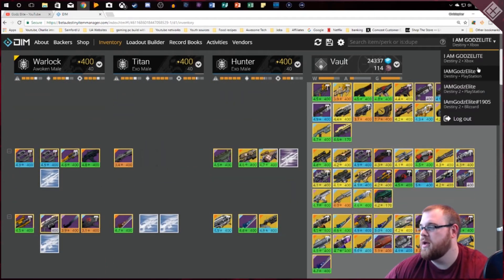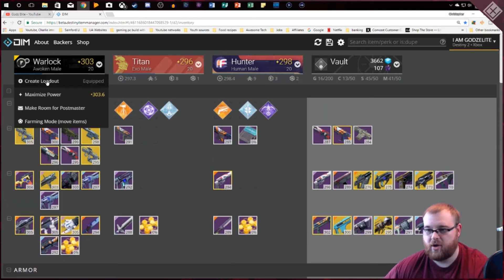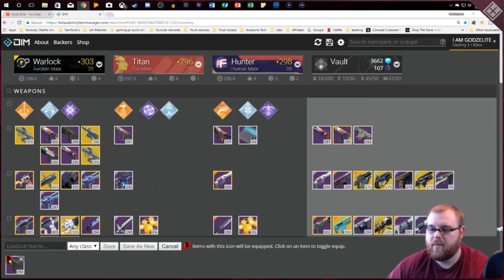Now moving on to Destiny 2 — one of the cool things you can do is set up loadouts. You go to 'Create Loadout' — I did this a lot in Destiny 1, I haven't made one yet for Destiny 2 since I don't have all the raid gear and trials gear yet. You click on a weapon and it shows a little helmet icon in the corner, meaning items with that icon will be equipped. When you create and save it — you can name it as well — it puts that into the main slot and equips it to your character.